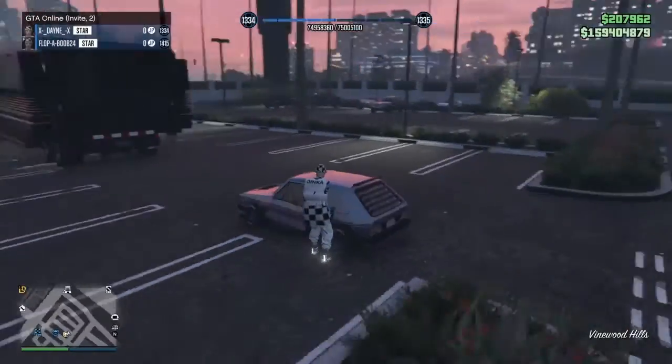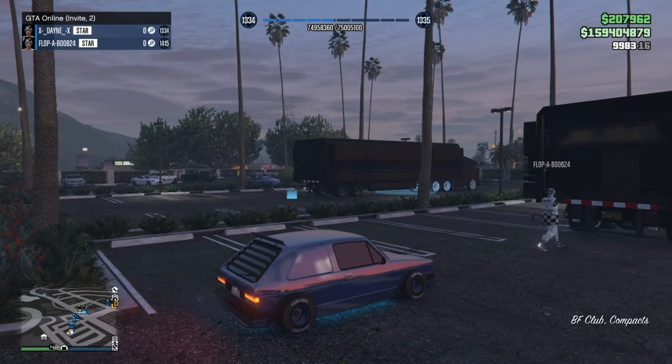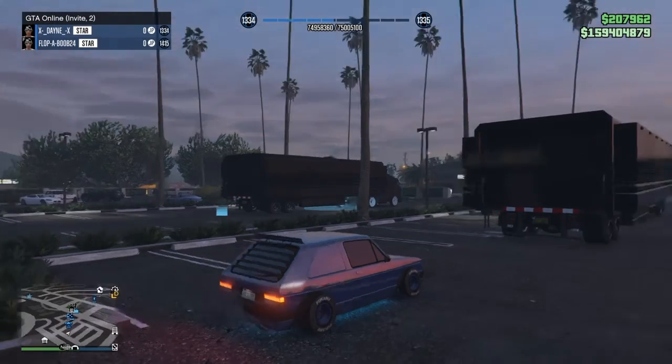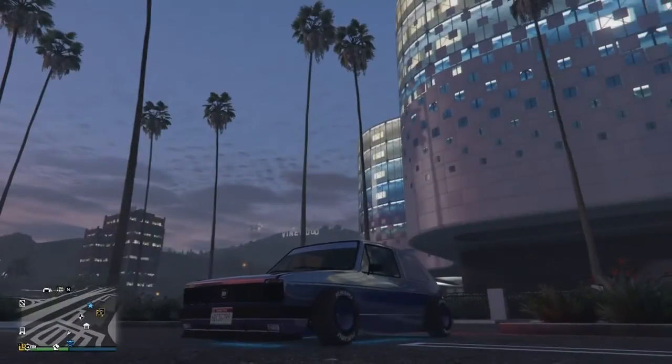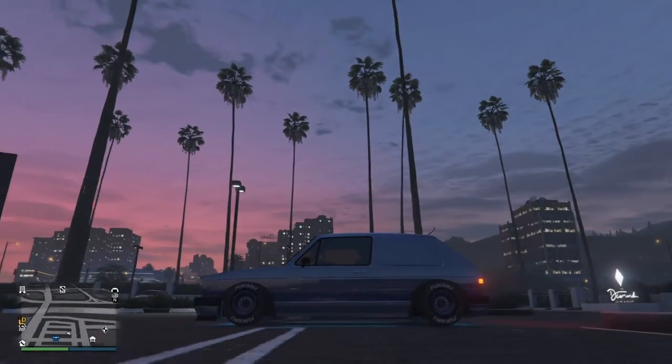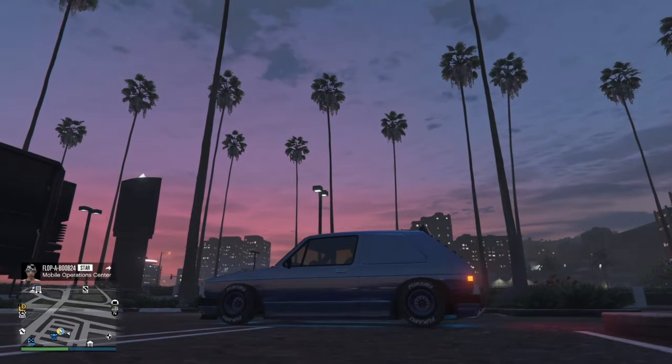Once that car is on the map, enter your friend's car. He then needs to enter his MOC alone and send you an invite. Once you accept his invite, you will get a black screen, and then you want to join the person that I have put a screenshot of in this video and accept all of the alerts.